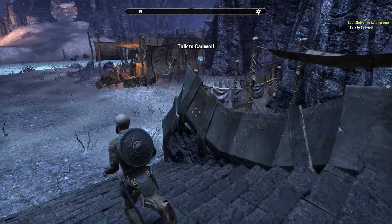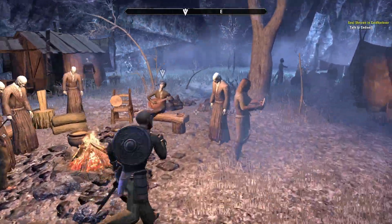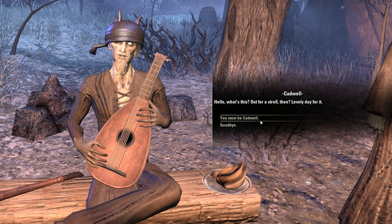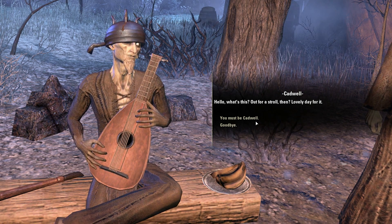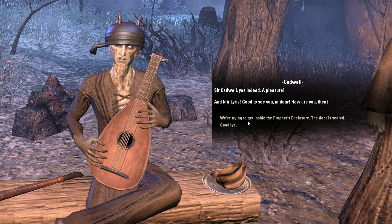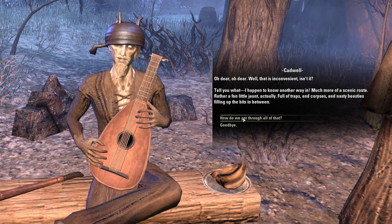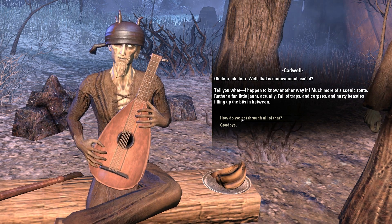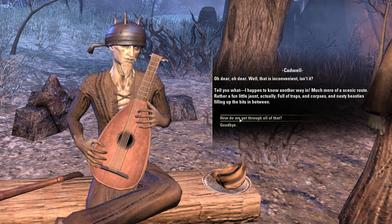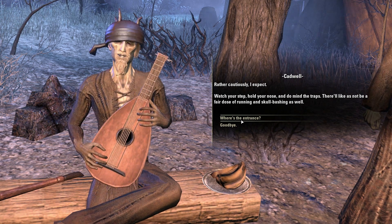You'll love Cadwell — he's one of the best characters in the game and he really is a character. There he is, playing a lute with a pot on his head. 'Hello! What's this? Out for a stroll then? Lovely day for it.' He's got a little twisty mustache — that's awesome. You must be Cadwell. 'Sir Cadwell, yes indeed. A pleasure. And fair Lyriss, good to see you my dear. We're trying to get inside the Prophet's Enclosure — the door is sealed.' 'Oh dear, that is inconvenient. I happen to know another way in — much more of a scenic route. Rather a fun little jaunt, actually. Full of traps and corpses and nasty beasties. Watch your step, hold your nose, and do mind the traps.'